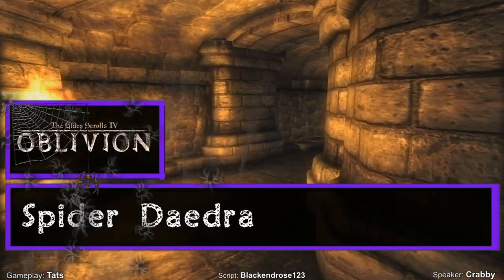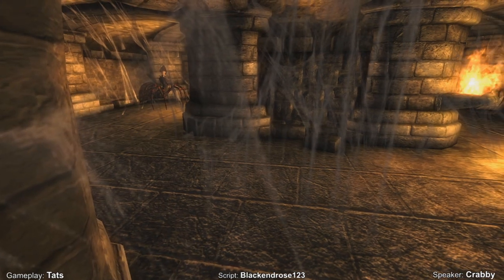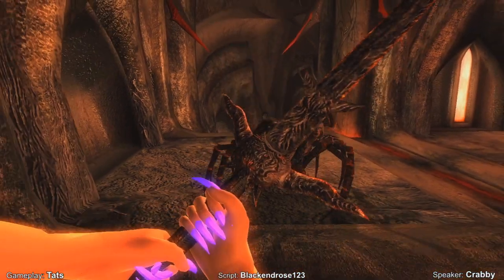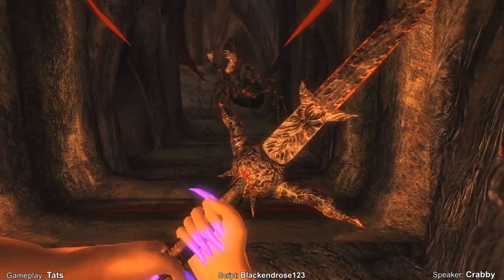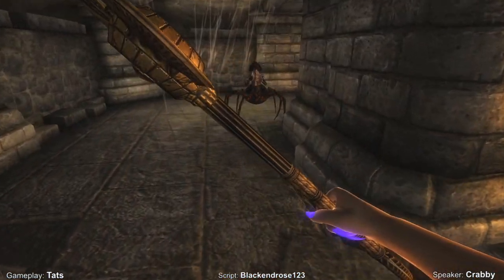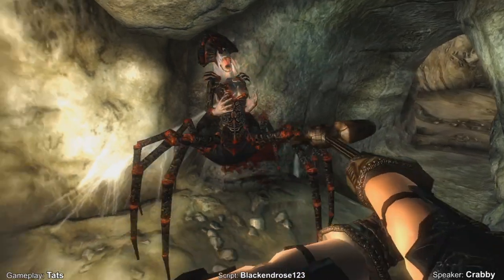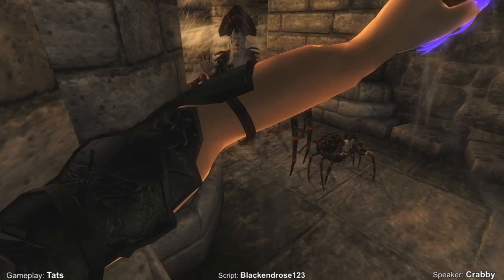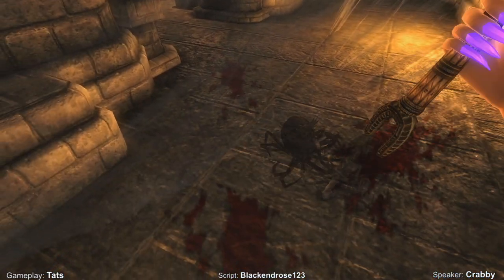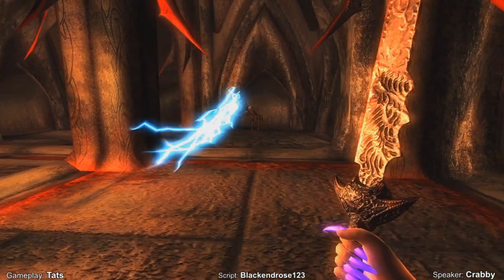Spider Daedra — The Elder Scrolls IV: Oblivion. Serving the Daedric Prince Mephala, also known as the Web Spinner, the Spider Daedra are an amalgamation of the upper torso of a human fused with the body of a spider, found primarily in the Plains of Oblivion. The only time they emerge into Tamriel is via Oblivion portals or when spawned by expert summoners. However, their distrustful nature can make them hard to command. Like all Daedra, these spiders are some of the toughest and fastest creatures you'll encounter, equipped with powerful shock spells and deadly melee strikes. Natural Spider Daedra can also summon spiderlings to back them up and swarm their victims with powerful paralysis attacks. Summoned ones lack the ability to spawn spiderlings but are nonetheless a powerful ally for enemy forces. These Daedra are incredibly deadly and worthy of being feared for more than simply their arachnid nature.